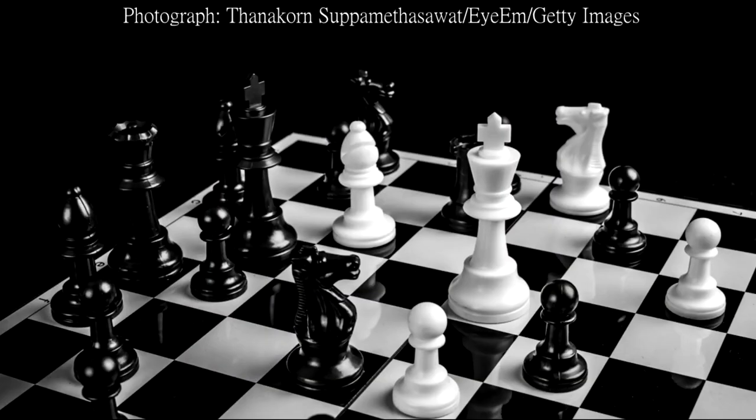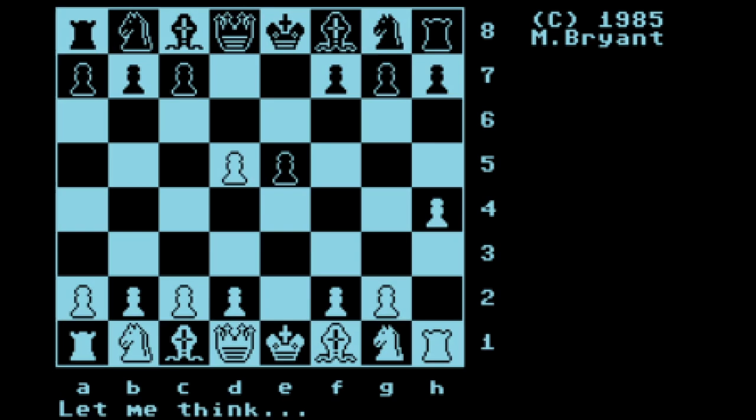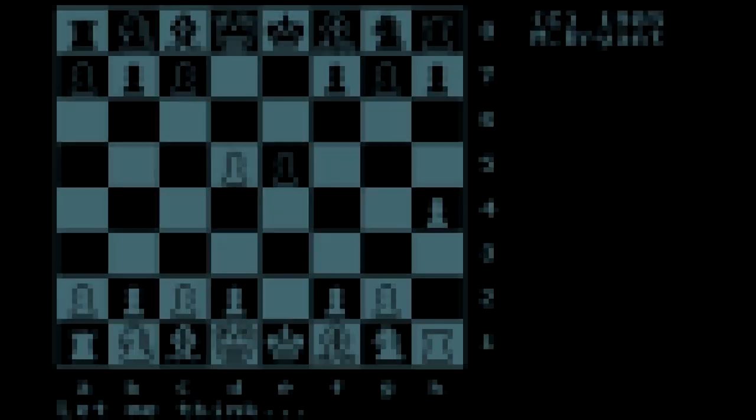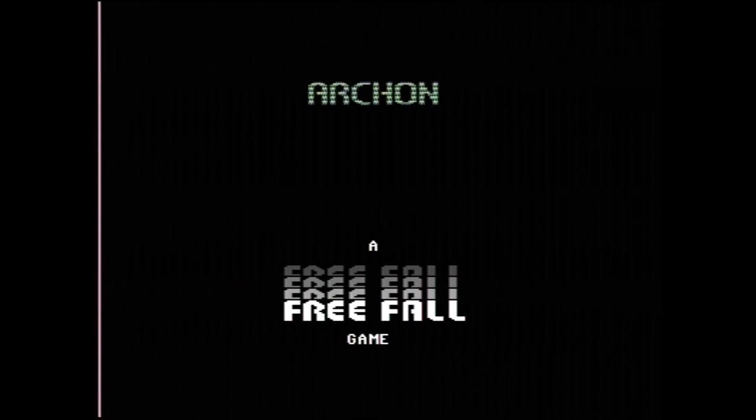Now, if you're a fan of chess but never really found it appealing to play on a computer or video game console because the virtual environment just doesn't add anything new to the table, you might want to check out a couple of chess-like strategy games from Electronic Arts: Archon — The Light and the Dark — and its sequel Archon 2: Adept, released in 1983 and 1984 respectively. Personally, I found Adept first and it remains my favorite of the two, but let's focus on the first one first.